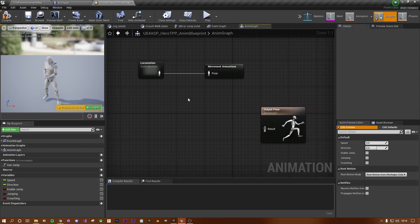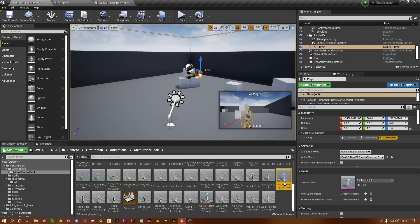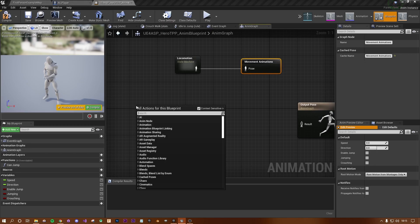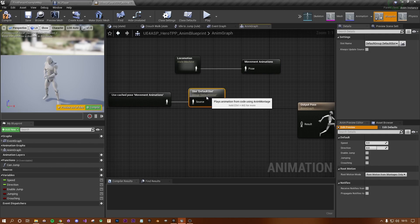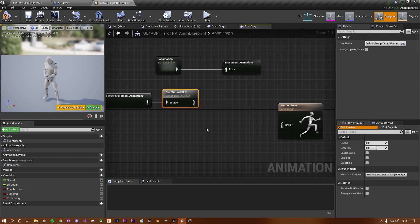With the movement animations cached, we need to reference the montage we created. We created a montage for the reload rifle hip animation. It gets added to the default slot, which we can tap into. So we'll get the movement animations cache, then use the Default Slot node — feeding the movement cache into it — and save that as a new cached pose called 'Reload'.